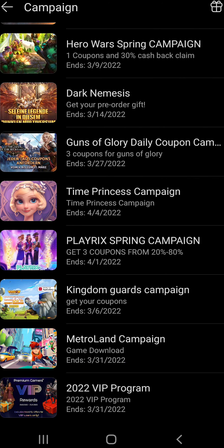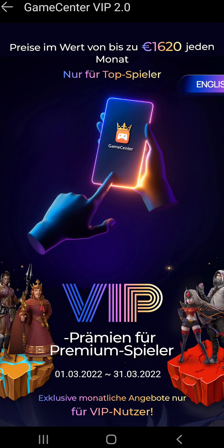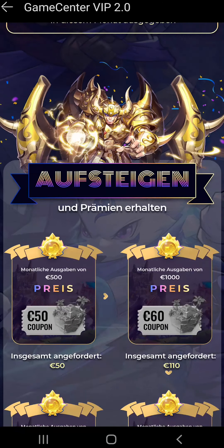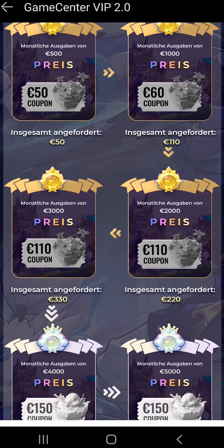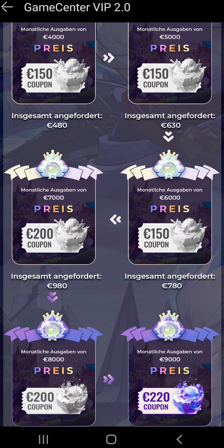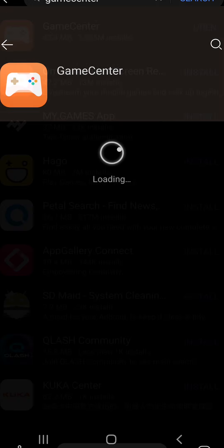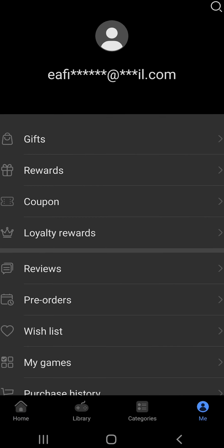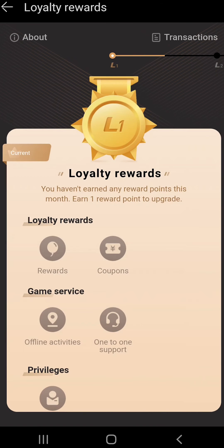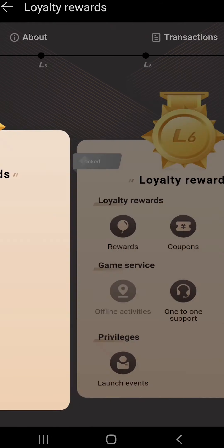Currently there's a VIP program running — it says it ends on March 31st but I believe it will just refresh after that. The more you spend in-game per month, there are thresholds, and once you reach a threshold you'll be able to redeem coupons that give you even more discounts and more value on what you already spend in the game. There are multiple tiers, so take your time and look through all of those. In Game Center, go under Me and go to Loyalty Rewards. Accept and agree to the terms so you'll be enrolled in this program — every time you make a purchase you will unlock rewards, coupons, and other goodies.